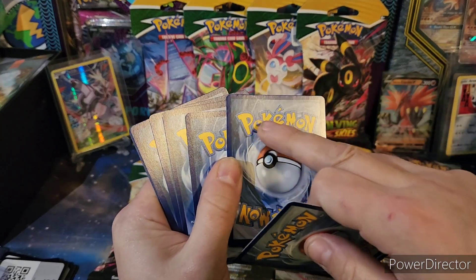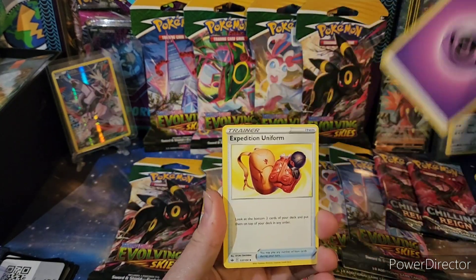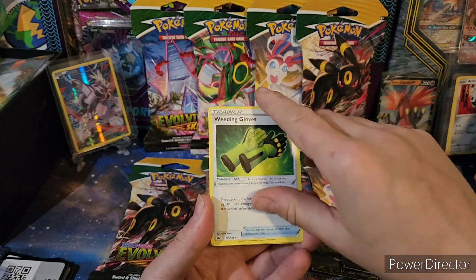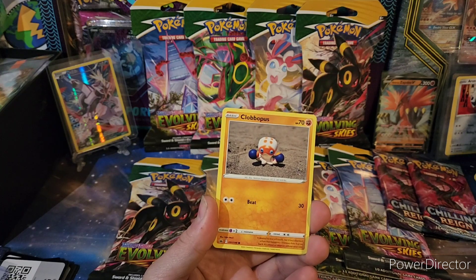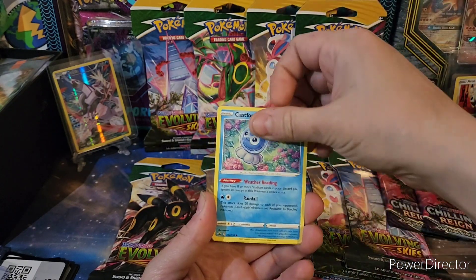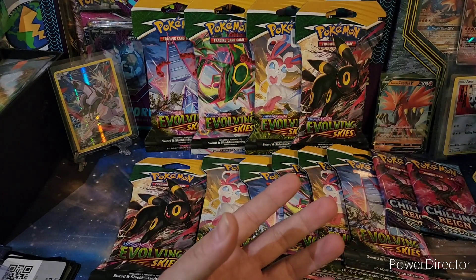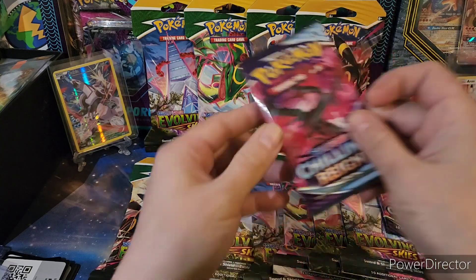Oh no — what happened there? Expedition Uniform, Echoing Horn. Love that — Heracross and Weedle doing crunches. Rainy Form, Caitlyn, and Rillaboom.